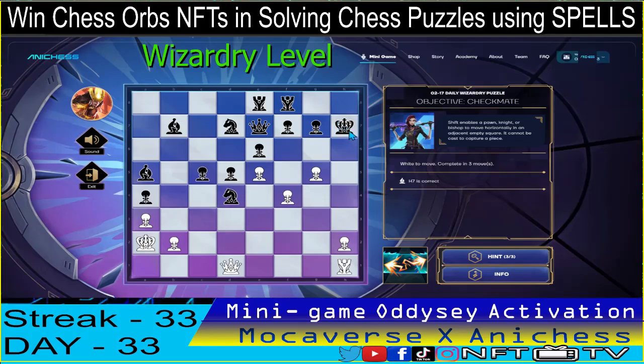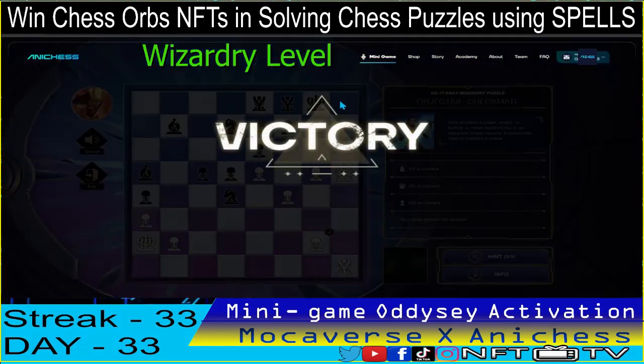The king will be forced to go up, and we really have to check it using the queen — check. It will go back. So the third move is to use the shift spell on our pawn in H2 and move it to G2, opening the rook so I can checkmate there. The puzzle is correct already, guys!